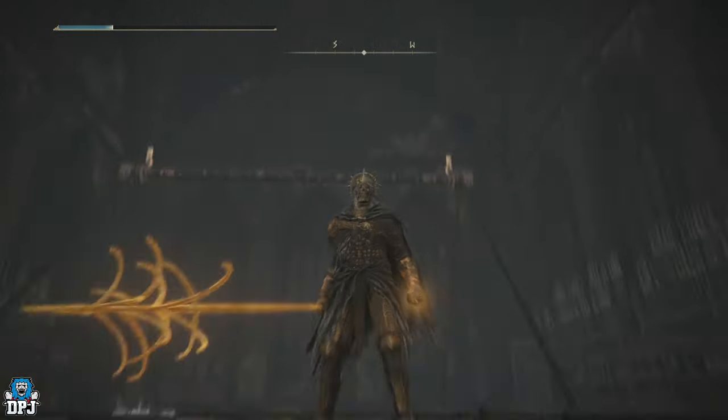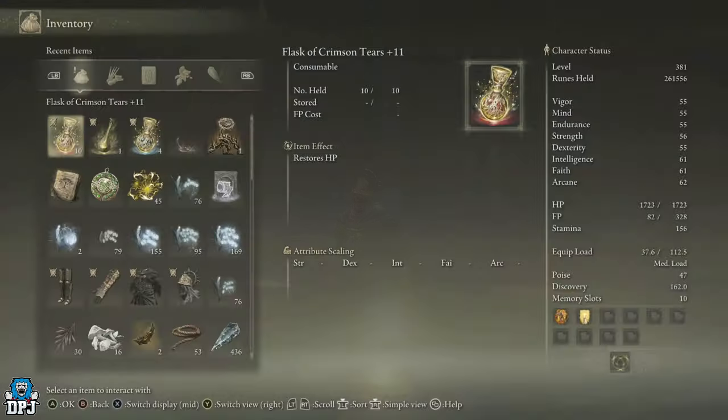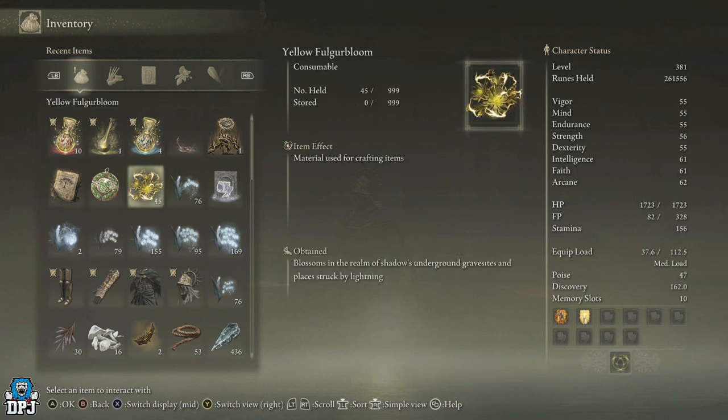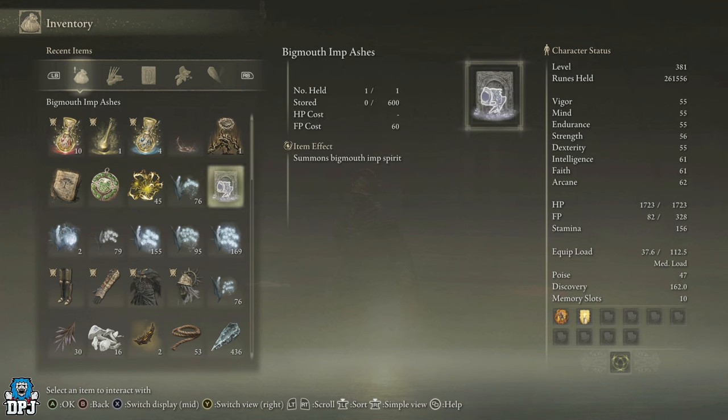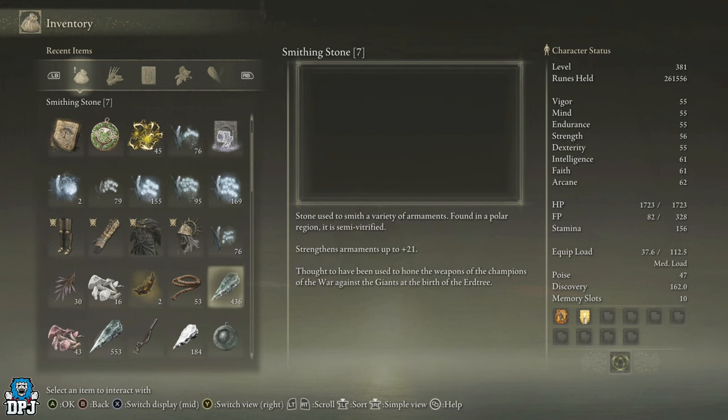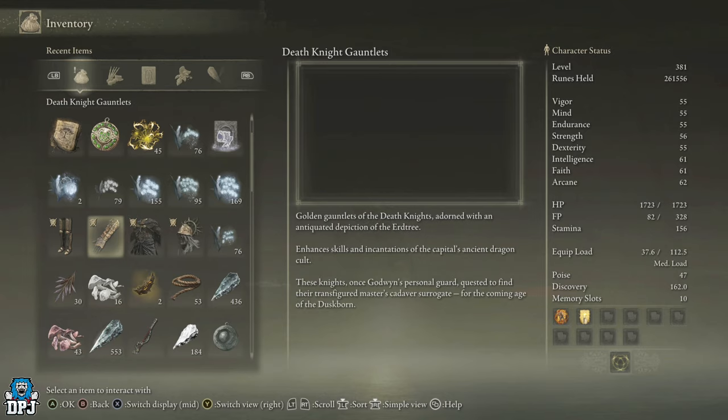Some of the best looking armor in this game. But it doesn't end there. You also get the Virudian Medallion Plus 3, which boosts maximum stamina by the utmost. You also get the Big Mouth Imp Ashes — and this isn't the small one, this thing is massive. You also get a Great Ghost Gravewort 2 and a few other things.